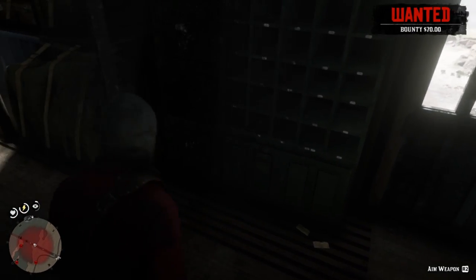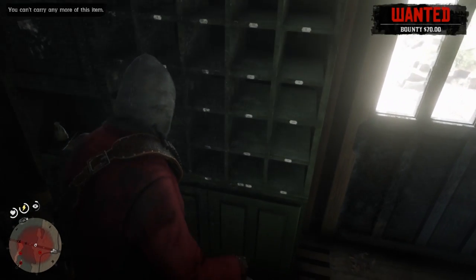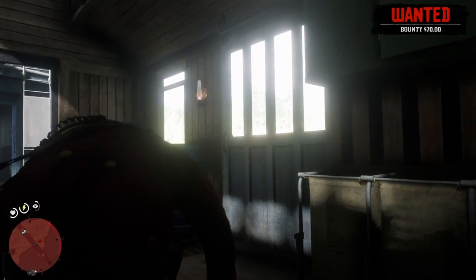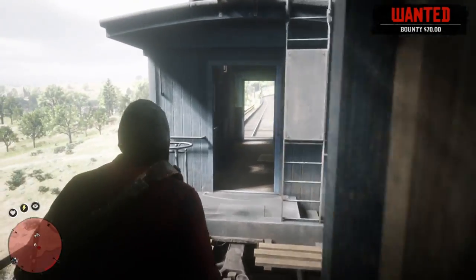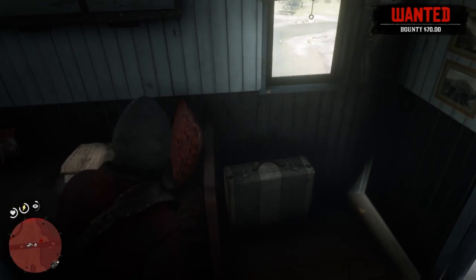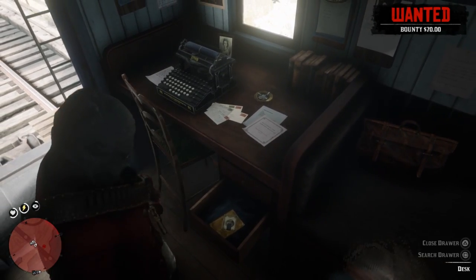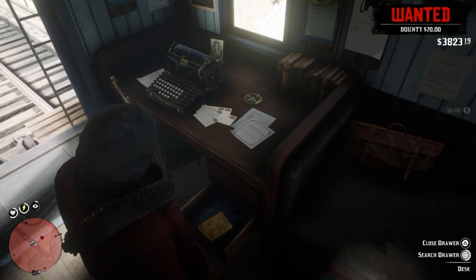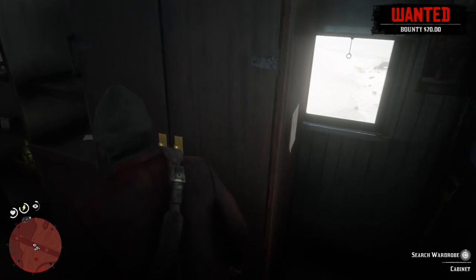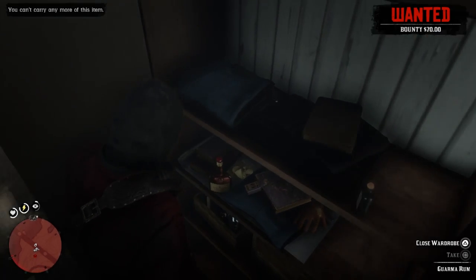What did we get in this safe? Oh, nothing — just a pocket watch. So we really didn't get lucky on this train, unfortunately. We got premium cigarettes down here, nothing fancy. Let's go ahead and check the last car. Canned salmon, herbivore bait. And in this last part here — there's usually some good stuff in this desk. Nice money clip. We'll go ahead and check the wardrobe — we got some jewelry in here. Two gold earrings, not too bad.